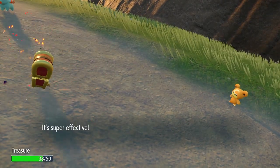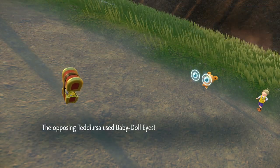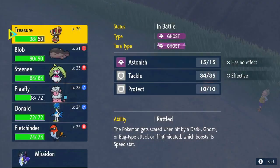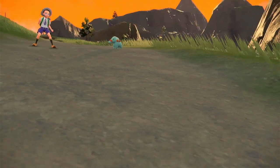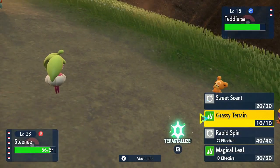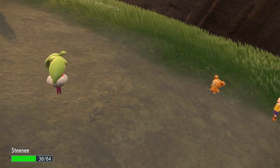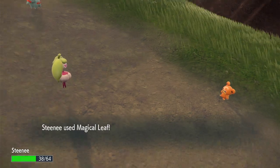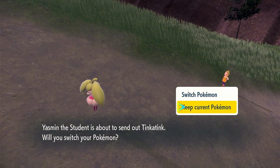She used Payback — that's a Dark-type move. It raises my speed when I get hit by a super effective move. Baby-doll Eyes is going to lower my attack. Let me switch out for Steenie and knock her out with a different type move. She has a Teddiursa — another Payback. Magical Leaf almost knocked it out! Then she sent out a Tinkatink. Is that a new Pokemon? I don't know what type it is — I think it might actually be a steel type. I'll use Fletchinder and go for Flame Charge.